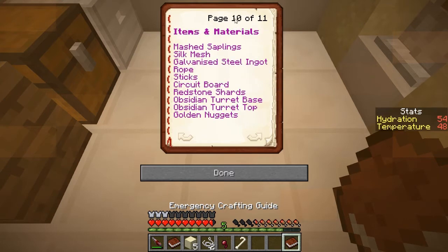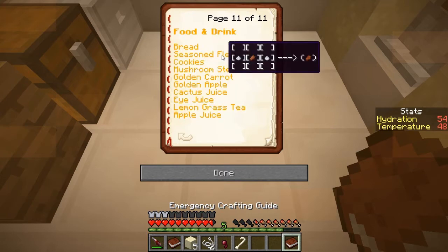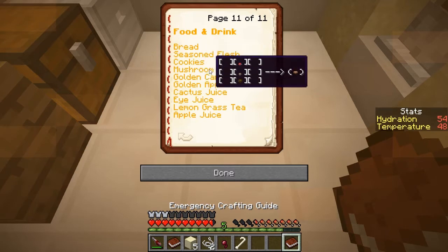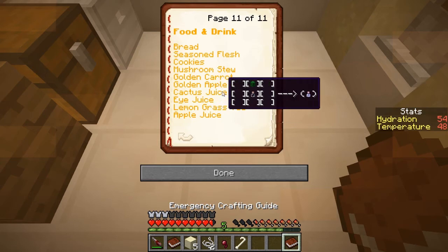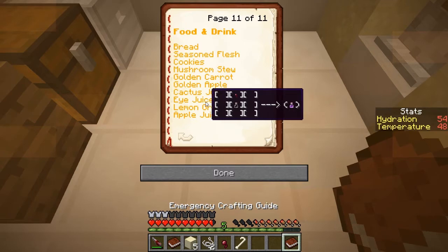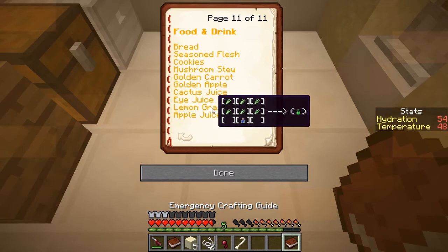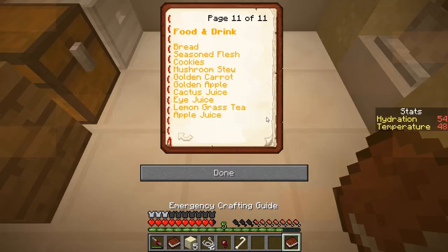Oh my gosh, there's more pages! Food and drink - seasoned flesh. What is that? Sugar and rotten flesh? Cookies? We make cookies and mushrooms? There's all kinds of stuff on this planet, apparently. Cactus juice - so we should go get some cactus. Eye juice. Lemongrass - we can make some kind of tea out of that. So that's what that stuff is for.